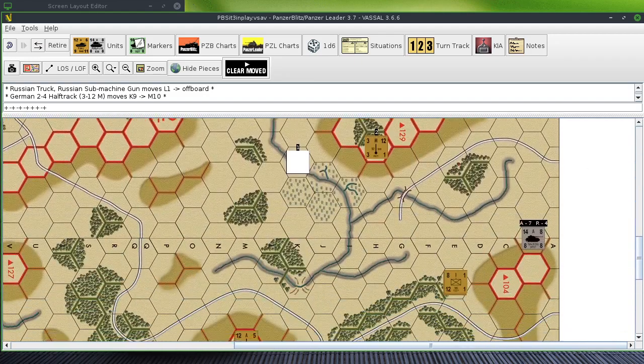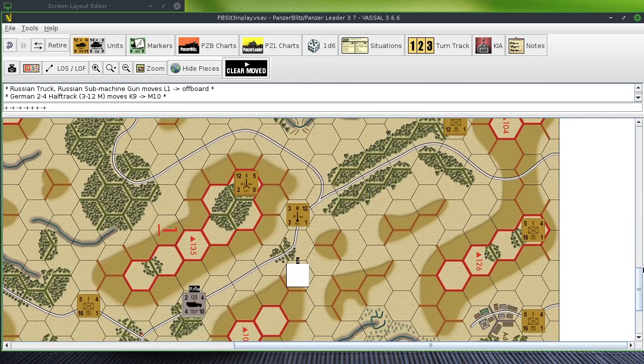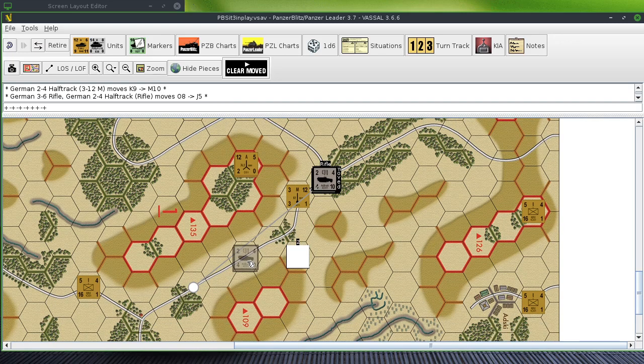All right, moving down. Any Germans over here? There are Germans over here that need to move. It's getting a little late in the game — we'll get one turn after this. That unit can actually do an overrun. One, two, three — can't use road movement, so one, two, three, four, five, six, seven, eight — all right, that's an overrun. It's two-to-three, becomes one-to-two, becomes one-to-one minus two, and that mortar unit is eliminated.